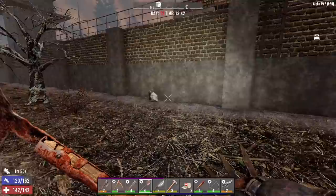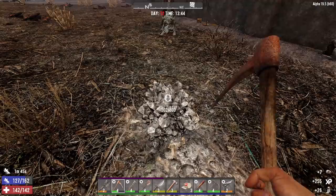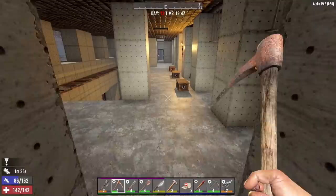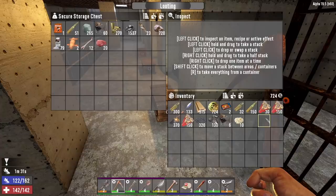I'll harvest the ore on the surface here for nitrate powder, but I don't want to start digging a hole right next to the prison. Once we get the mine opened up below the prison, I'll start digging in this direction and we know we'll hit nitrate powder. We'll drop a few things off and get back out there to find nitrate powder ore that isn't so close to home.